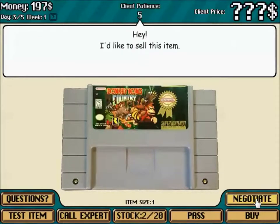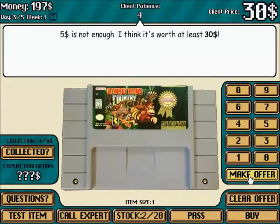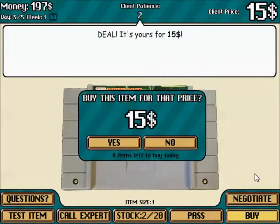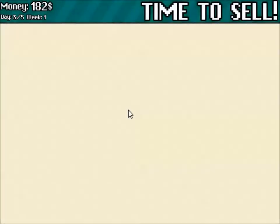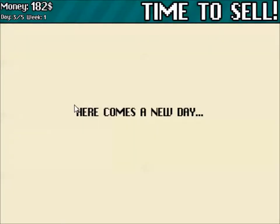I don't even need to look at the price on this one — I know what this is. It's like a five dollar loose cartridge. 30? No, you're really dumb. 24? No, that's gonna bite me — I'm probably not going to be able to sell it for that. Nothing sold today, and my store only has two things in it, so I don't blame them.